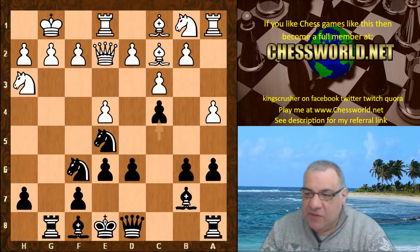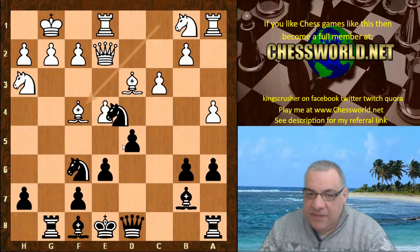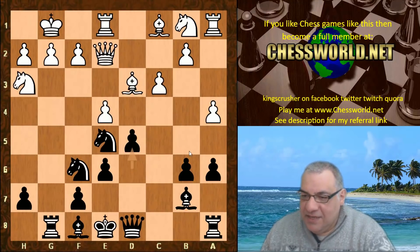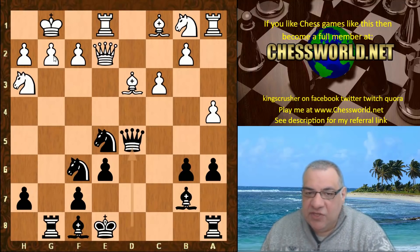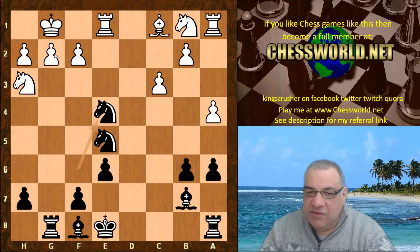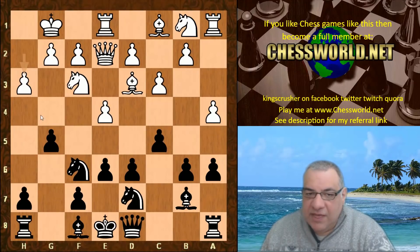If the bishop has to go back to d3, d5 is actually quite possible. This is just very good for black, and even better — it would be a total disaster — with immediate crushing pressure on g2 winning material. So h3 not allowing that huge pressure on the g-file.